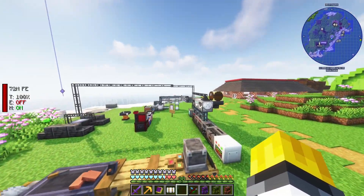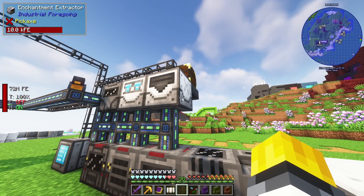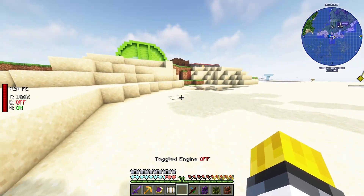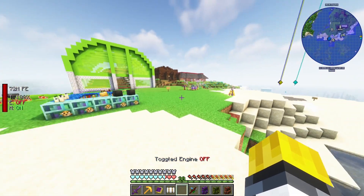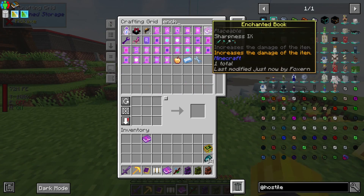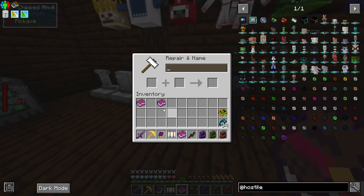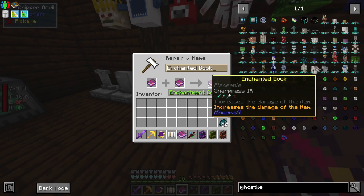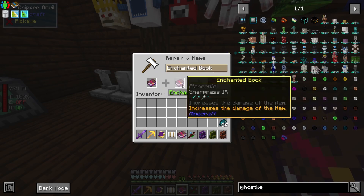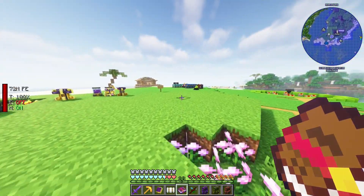And then I pull the enchantment off with this. That was way overshot there. So I just wasted a bunch of levels back there — that's unfortunate, but that's fine, learning experience. Hey look at that — Sharpness 9 is the max, I can't go higher than Sharpness 9. Noted.